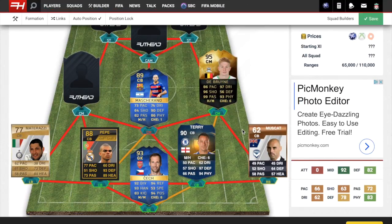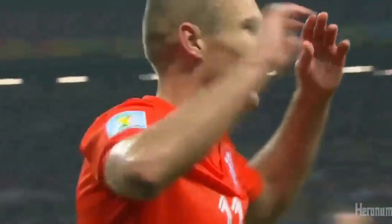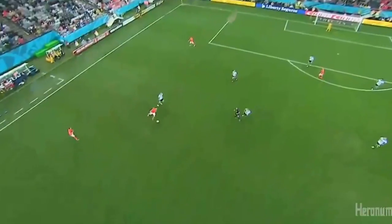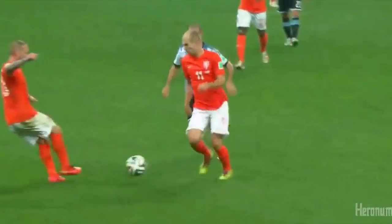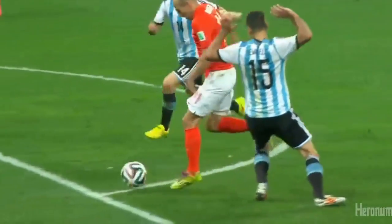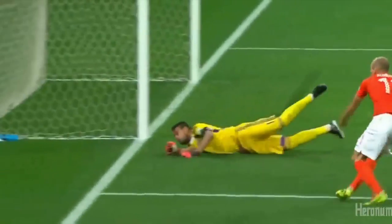On to the next midfield spot, we have big Mascherano. He's in here because of his injury. I have a clip here, but this isn't a look-away type of injury — he tore his anus. He tore his butthole. I can't think of anything much worse than that. That's a scary injury, feel for the dude. The clip shows Mascherano going all the way back against Robin in the Champions League final — what a challenge that is.